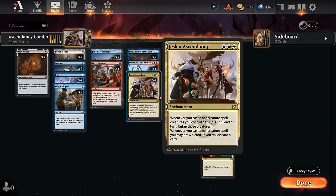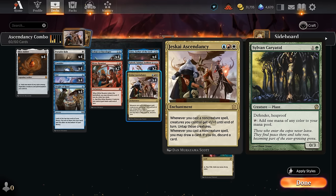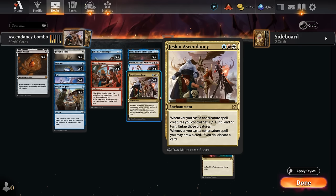You might be used to seeing a four-color build where you add green for a mana creature or a way to turn a land into a creature. Ideally those creatures or lands make blue mana so you can cast a one-mana cantrip, untap that land or creature to make blue mana again, rinse and repeat while drawing and discarding through the deck — maybe eventually cast a Treasure Cruise to refuel — while also growing those creatures to set up a lethal attack.